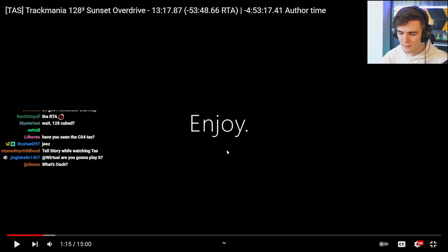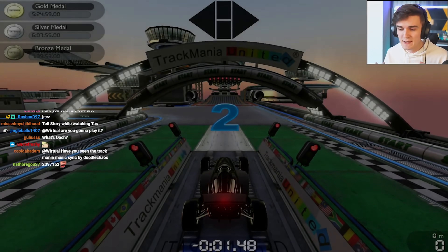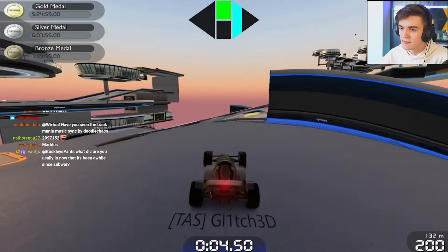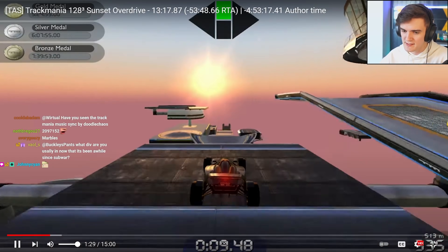Let's take a look at it. 128-cubed — what that means is that the stadium is, instead of being 32 by 32 blocks, it is 128 blocks wide and tall in volume. So you can see here, we're up in the sky floating, and this is the map itself.